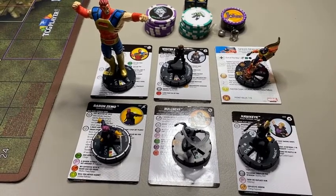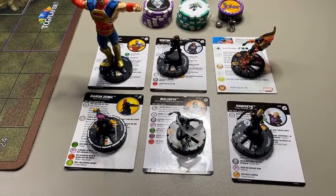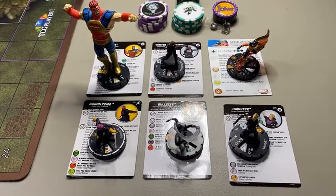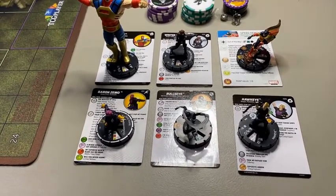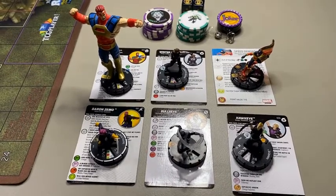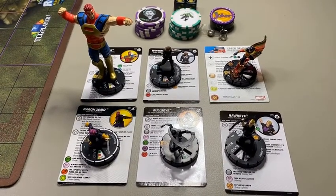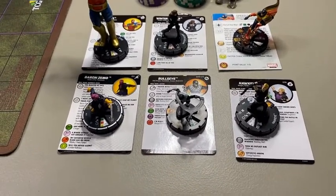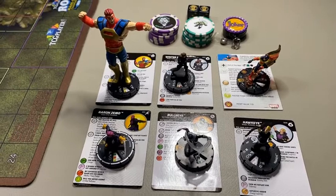I've got Baron Zemo from the Fantastic Foes of Spider-Man set. He's pretty much a must-have on any Masters of Evil or Superior Foes — sorry, Superior Foes — team. As long as you're playing Silver or Golden Age, obviously he's not modern anymore. Then Atlas from the Captain America: The Avengers set. I've got Winter Soldier and Hawkeye, both from the Fast Forces of the Captain America: The Avengers set. Bullseye is from an OP kit, and Speed Demon is from the old Deadpool set.